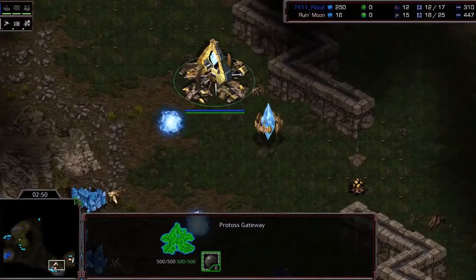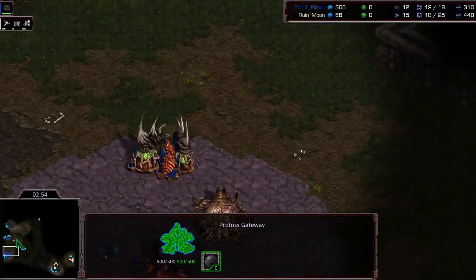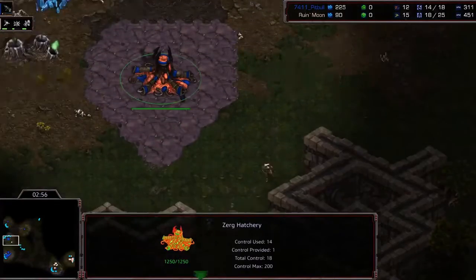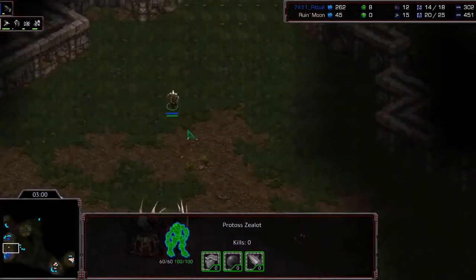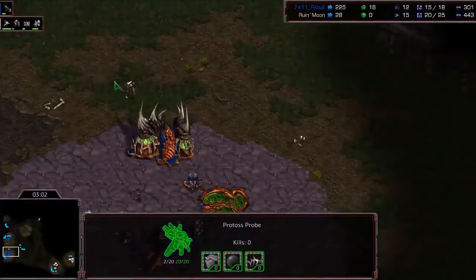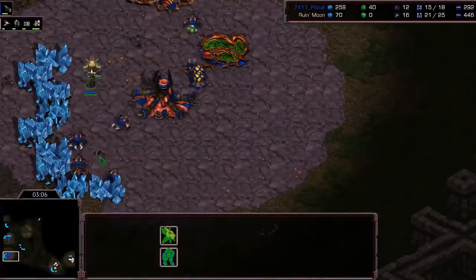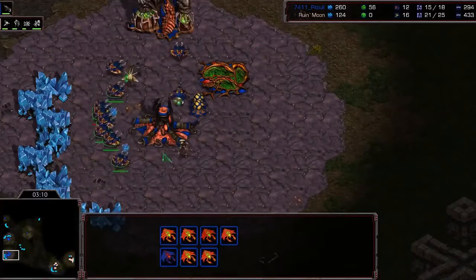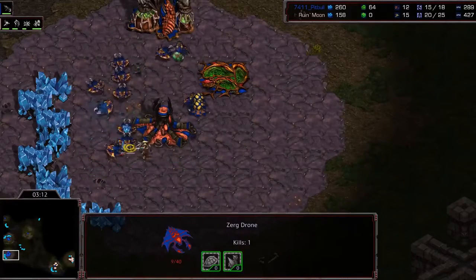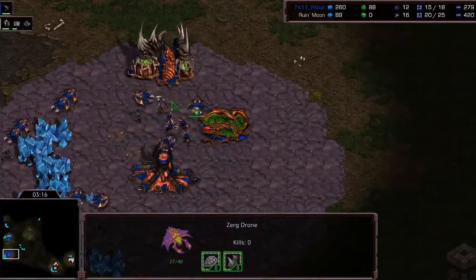Nexus is up. No further Zealots — Forge going up. A decent decision given that the hatchery is fast, meaning a good number of lings. This is the important point where Protoss wants to do as much damage as possible. The Protoss probe is taken out and the drone escapes — very nicely done. One kill from the Zealot — not bad. A second Zealot walking over but decides to turn back, then actually diverts up. Usually you don't know exactly how many Zealots he built, so you're not going to expect this Zealot.